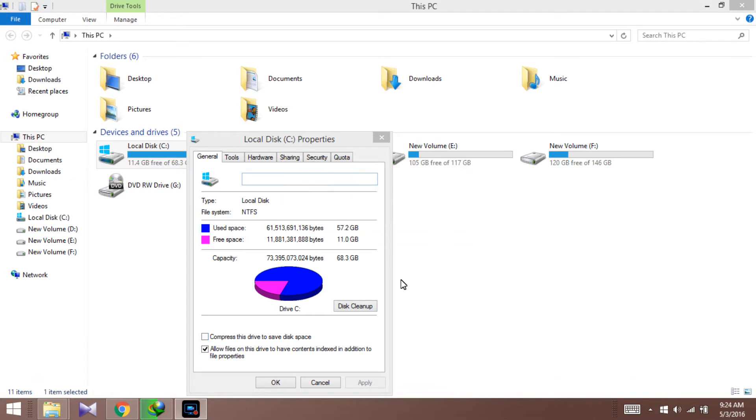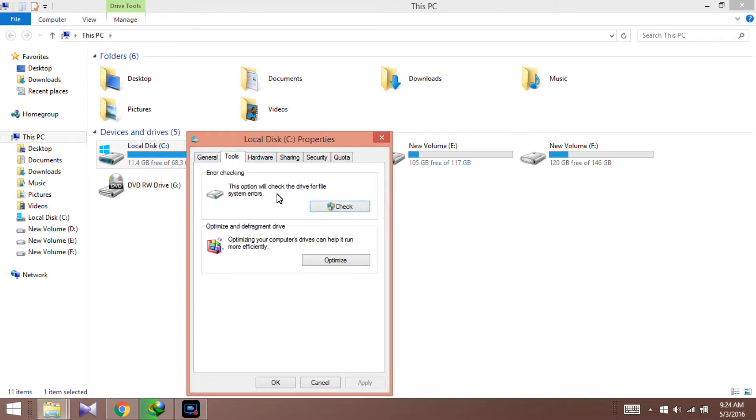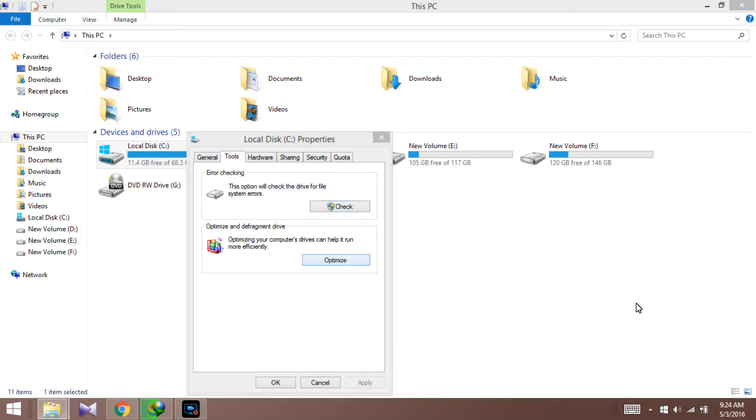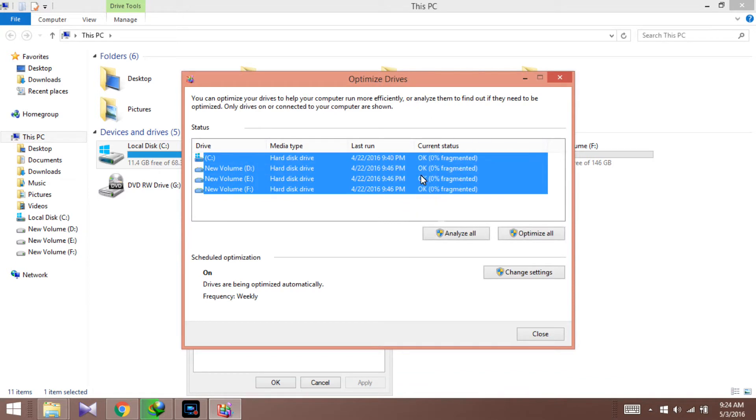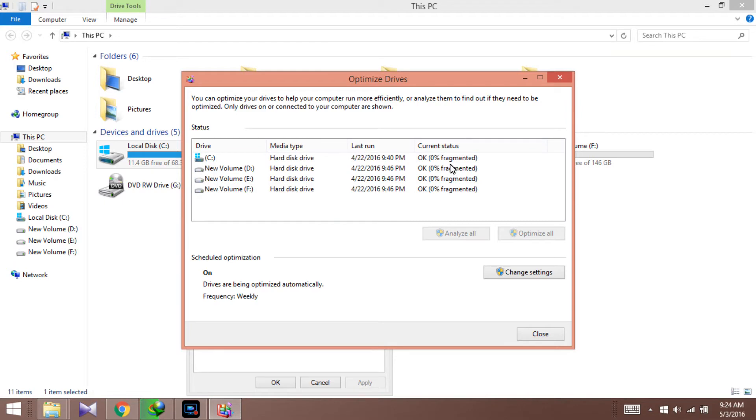Give it some time — this is cleaning unnecessary files from your disk which will help you. Once that's done, go ahead to Tools and check for any system alerts. After that, click on Optimize. You can optimize if you see something needs it, but mine is already fine.